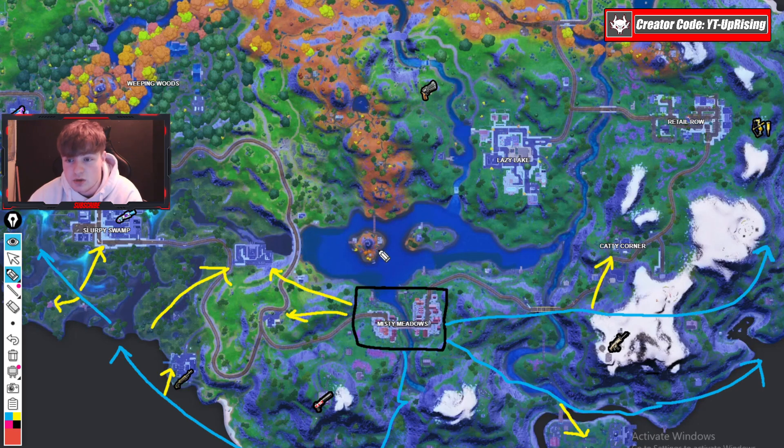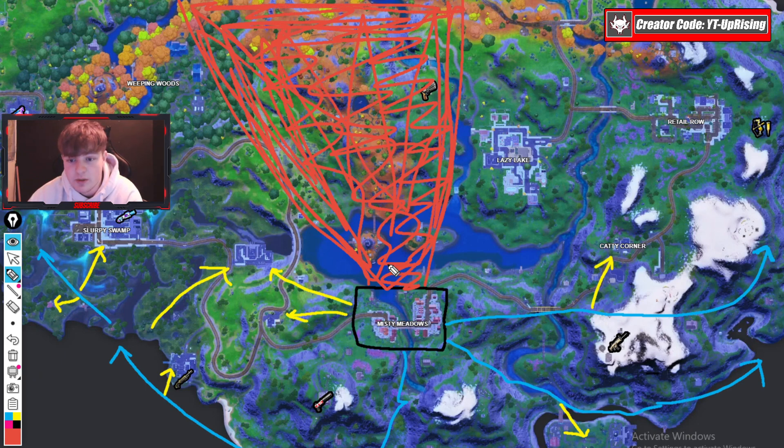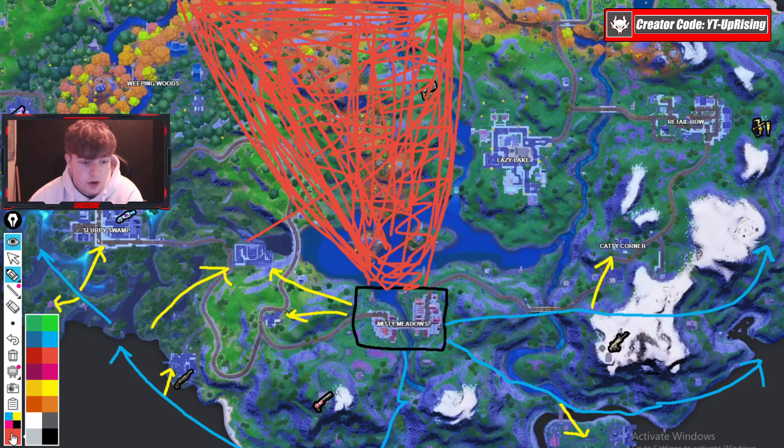The red zone is what I advise you never to rotate through — do not rotate within this window straight up the middle of the map, even if you're W-keying. I'm fully crossing that out. That whole central corridor is a shitshow and I would avoid it entirely.